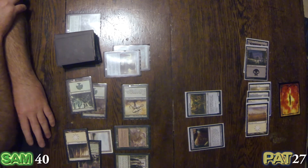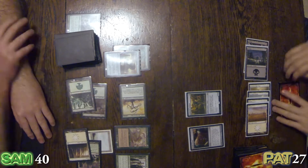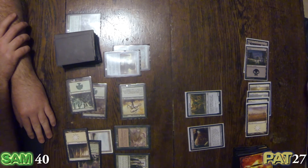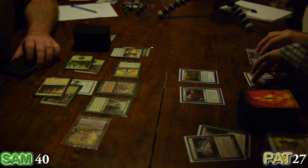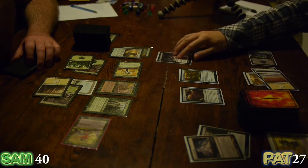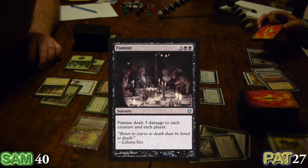This guy could bring down civilizations, so don't take it personally. I'm going to deal with Sisay — I'll cast Famine. Famine deals three damage to each creature and each player.